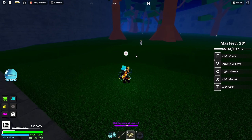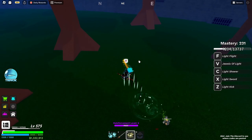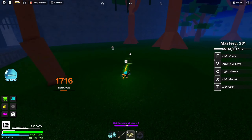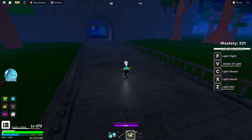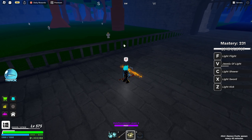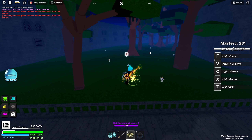It's literally just a rain shower — Light Shower. Then we have the ultimate move, which is the V move. It's kind of like a turret. I still think the best move is the Z move — it's just really fast. None of these moves deal more damage when you hold them; I already tested it, so holding doesn't make it stronger.